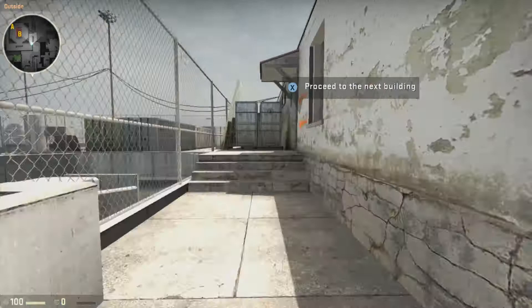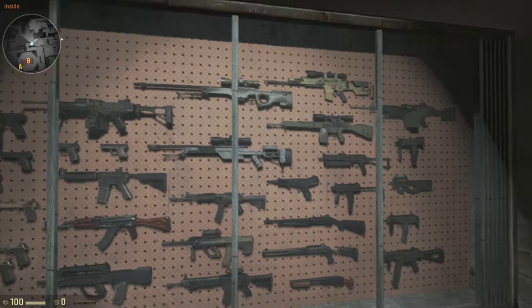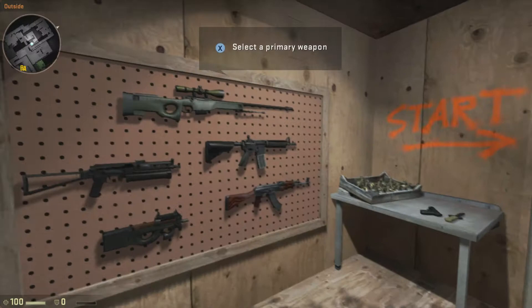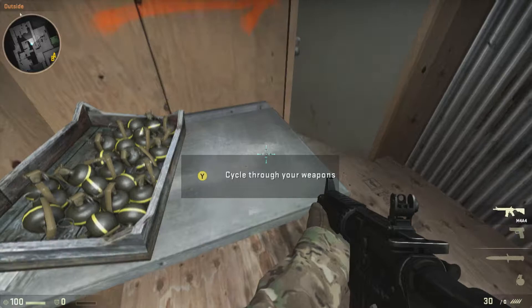We're done here. Let's move out to the active training course. Here are all the guns available to you in the field. Sorry, but the suits will only allow us to use a few in training. Good to have you back at the active training course. Let's see if you learned anything since your last run. When you're ready, enter the test area and let's see how quickly you can move through the course.